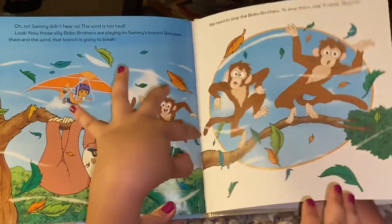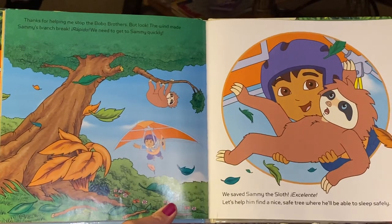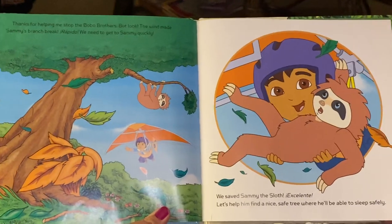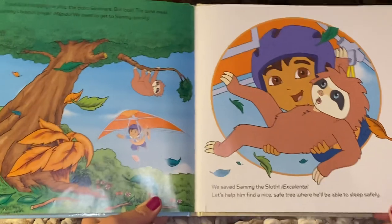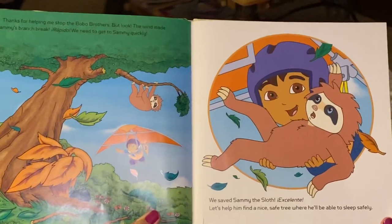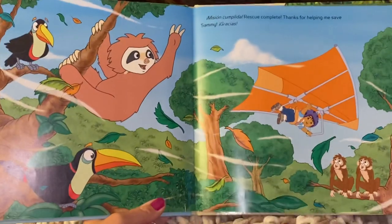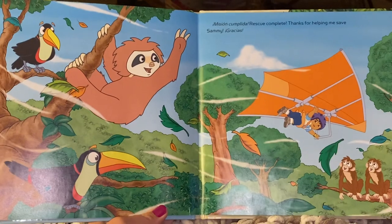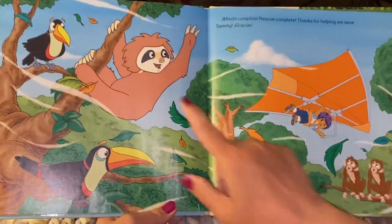They look like naughty monkeys. Thanks for helping me stop the Bobo brothers. But look, the wind made Sammy's branch break. Rápido — we need to get to Sammy quickly. We saved Sammy the sloth! Excelente. Let's help him find a nice, safe tree where he'll be able to sleep safely. We caught him just in time. Mission cumplida — rescue complete. Thanks for helping me save Sammy. Gracias. He's happy — he says bye. Bye!